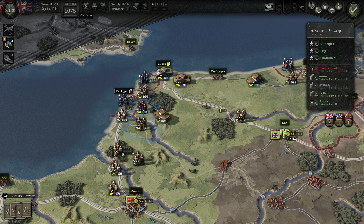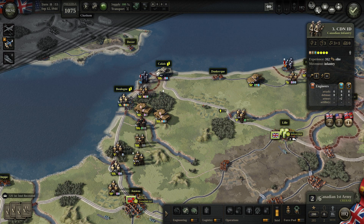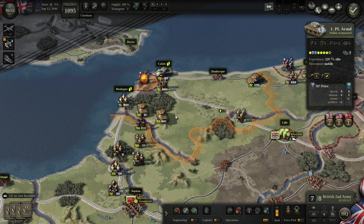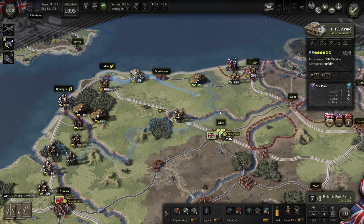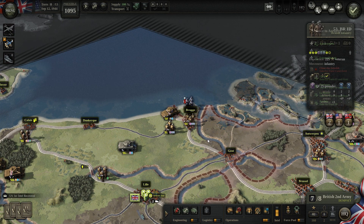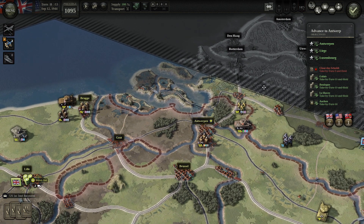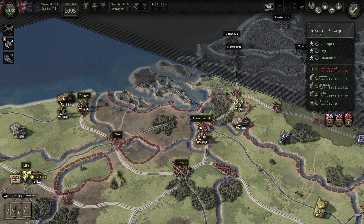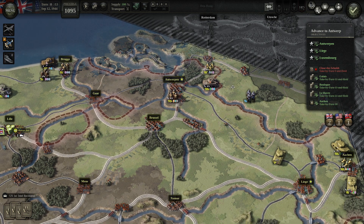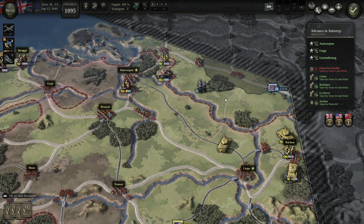Can they take Boulogne? Maybe — Boulogne is taken, good! Maybe it was possible to clear the Scheldt if I'd had time. It's turn 9 and I took Antwerp not on turn 7 but on turn 8, maybe turn 9. Maybe I could have moved one unit earlier, but I wasn't paying attention to that objective. All the other objectives we took on time — it was turn 7 deadline and we took Antwerp about two turns late.